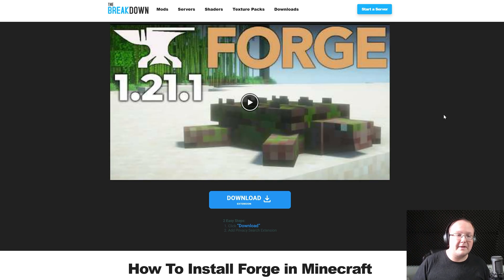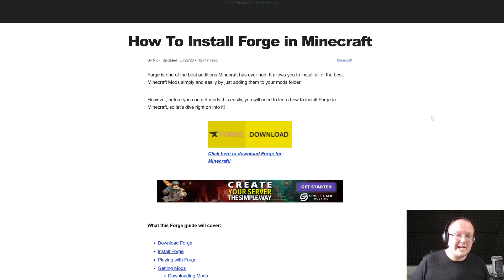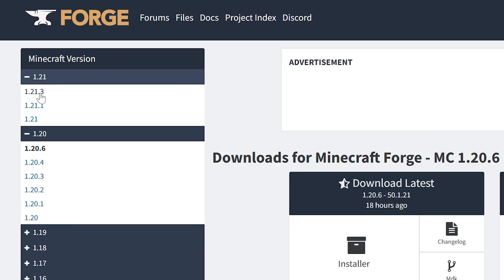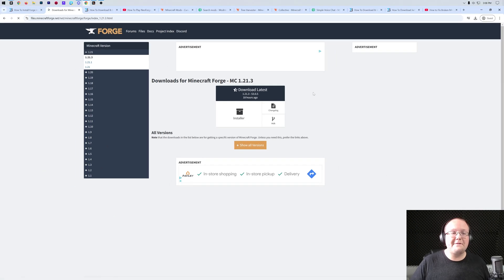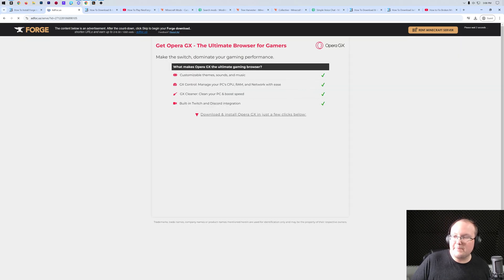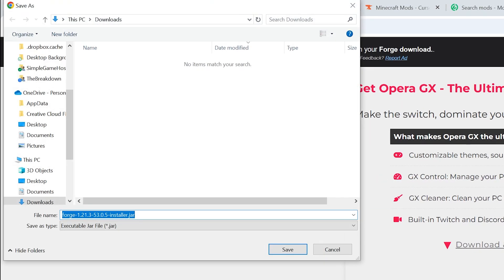To get started, go to the second link in the description. Our guides for Fabric and NeoForge are also in the description. Once there, find the 'Download Forge' link — that will take you to our in-depth text guide on getting Forge up and running in Minecraft. Click the 'Download Forge' button to go to Forge's download page. Click on 1.21 and then select 1.21.3. Under 'Download Latest,' click on installer. That will take you to an ad page — don't click anything, just wait about 10 seconds until a red Skip button appears in the top right. Click that, and Forge will start downloading. Make sure Forge is in the filename, then keep or save the file.